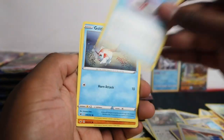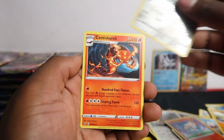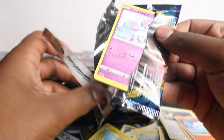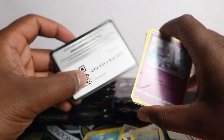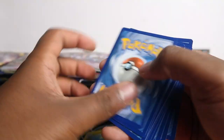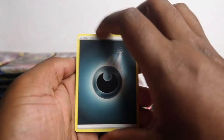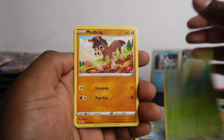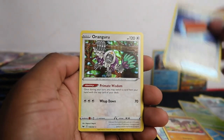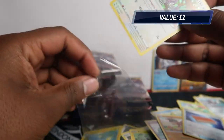Grizzle, Goldeen, Diglett, Scorbunny, Glarian Meowth, and Centiskorch. Most of these came from single blisters, and then we got some from Galarian sets and also from the Toxtricity box. I was going to buy one more pack to make it 100, but I just wanted to open them up today. We ended this one pack with a hit — Oranguru.